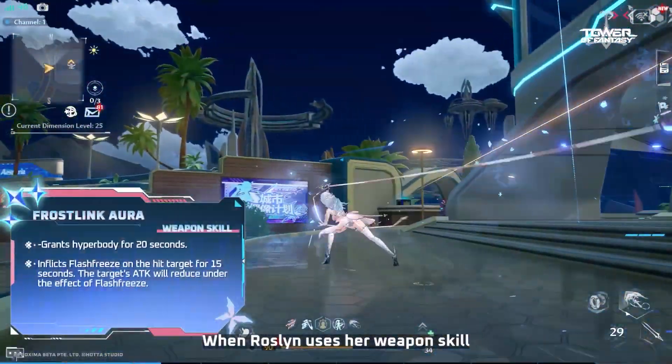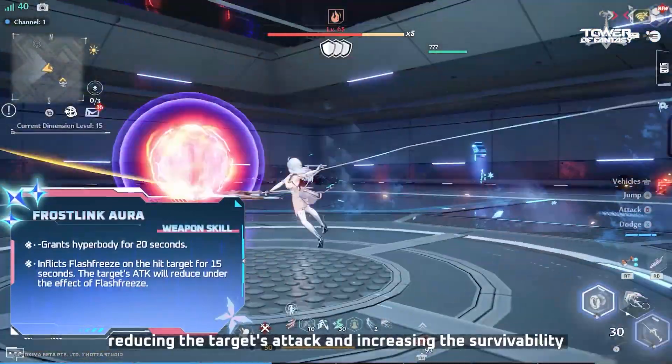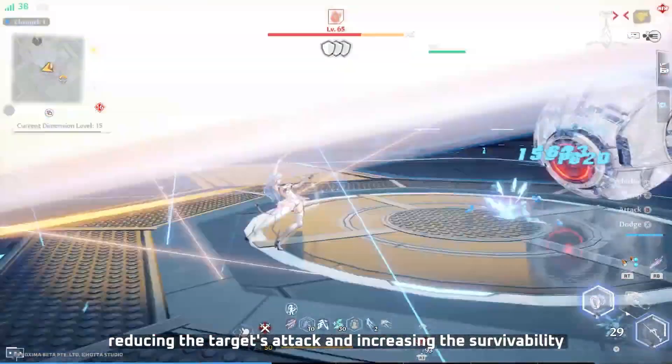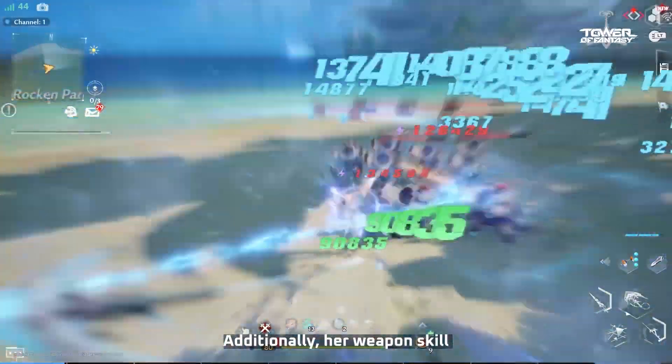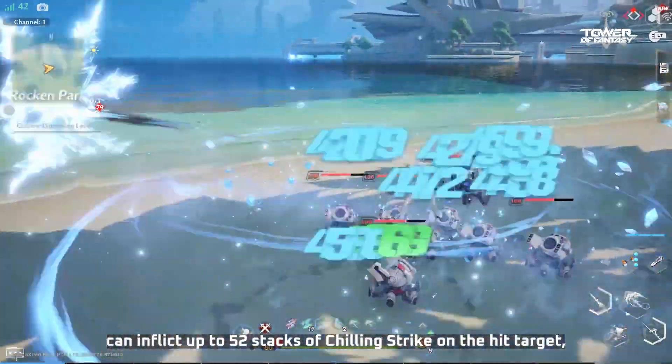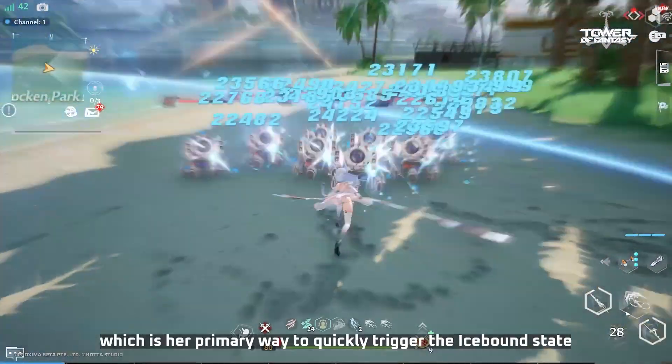When Roslyn uses her weapon skill, she will gain Hyperbody for 20 seconds, reducing the target's attack and increasing the survivability of herself and the team for 15 seconds. Additionally, her weapon skill can inflict up to 52 stacks of Chilling Strike on the hit target, which is her primary way to quickly trigger the Icebound state.